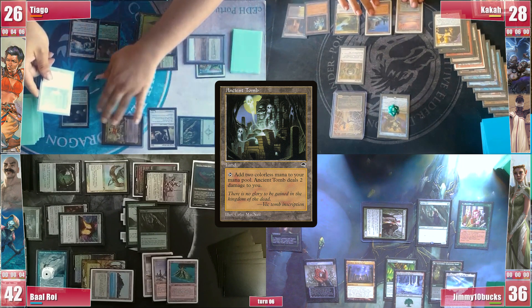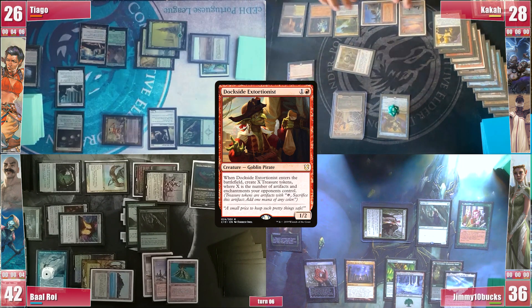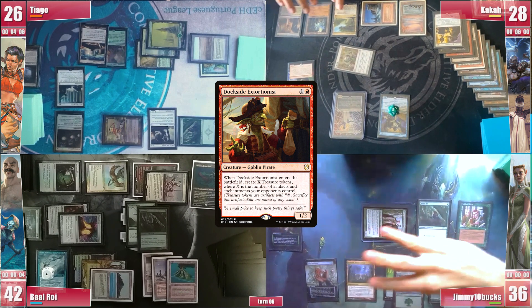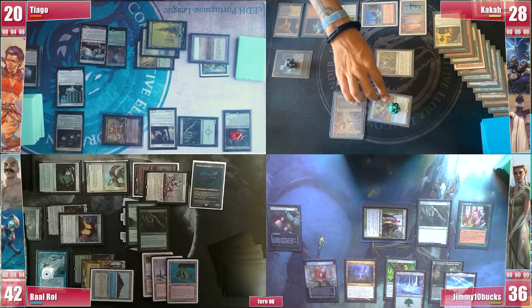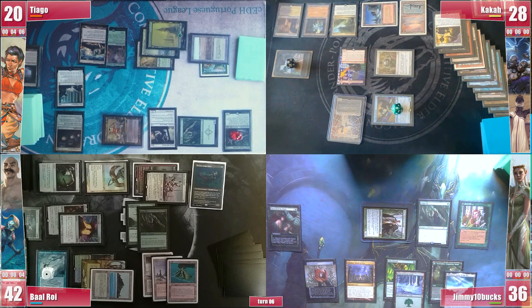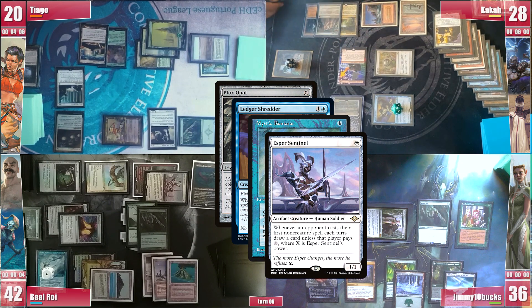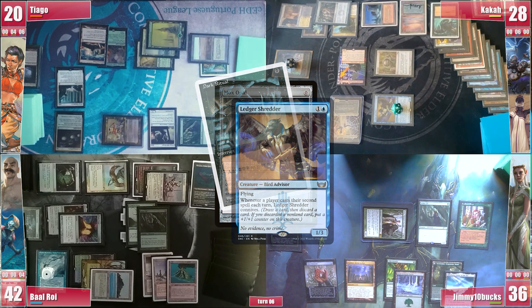Kaká draws, plays an Ancient Tomb and casts a Dockside Extortionist. That Blind Obedience came right in time, as Kaká just creates 11 tapped treasures. Kaká then attacks Tiago for 6 in the air and actually misses his Tymna trigger. The clock pressure is real. He casts a Mox Opal, triggering Shredder, Remora and Sentinel, and he pays 1 but not 4. He surveils a Dark Ritual and passes.